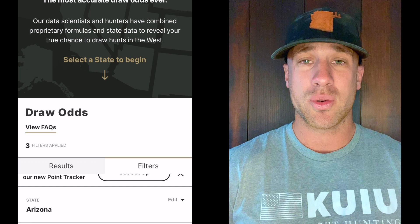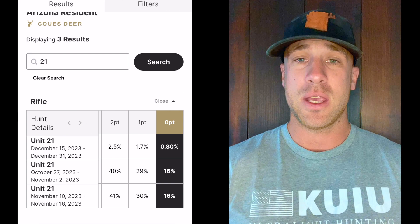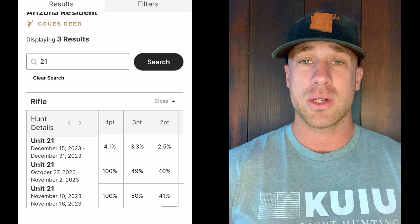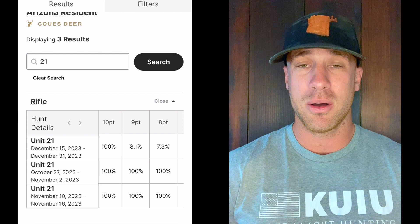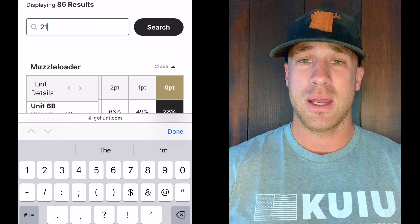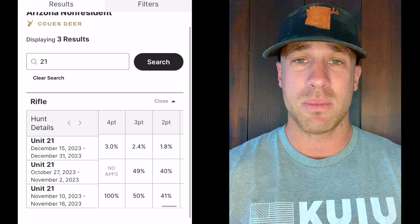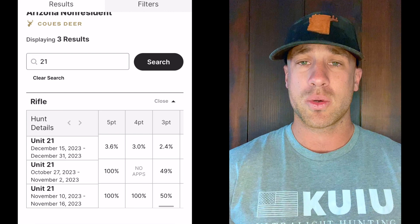If you draw a unit 21 tag for coues deer or mule deer, congratulations — it's an awesome place to start and I highly recommend it. This is a highly recommended unit just because of the opportunity you have across multiple species at multiple times of year, and the draw odds are great for both residents and non-residents. If you have any questions, hit me up in the comments below. If you want to know about guiding, scouting, drop camps, or anything like that, all my info is in the description. Good luck guys, we'll talk soon.